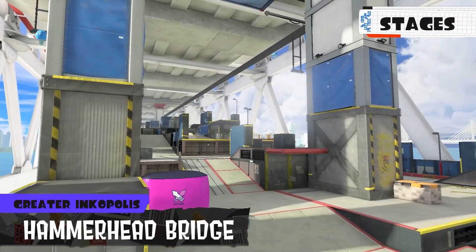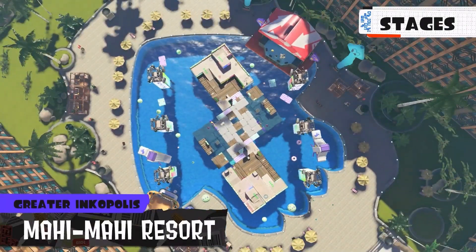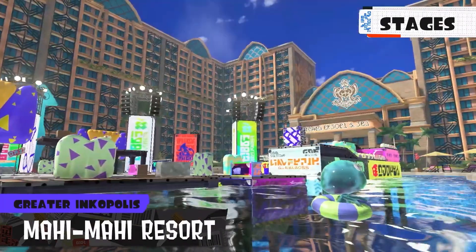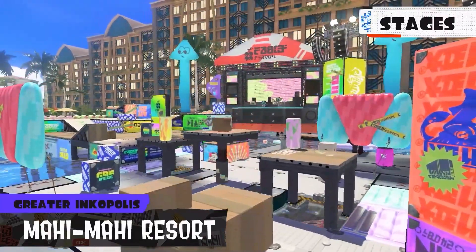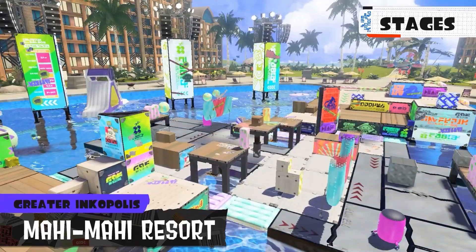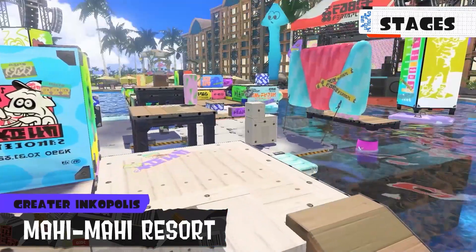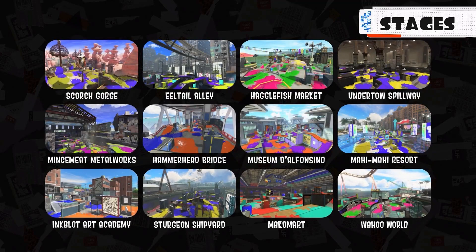Thanks to the bridge, transit to and from Greater Inkopolis is much easier. Mahi Mahi Resort — a luxury resort in Greater Inkopolis. Pay close attention to the platforms that sink as the battle goes on. There will be more areas to ink afterward, so don't forget to splat them. Including the stages you see here, a total of 12 await.